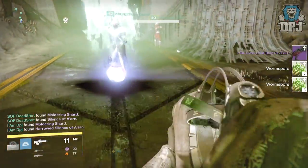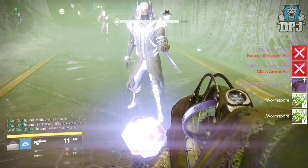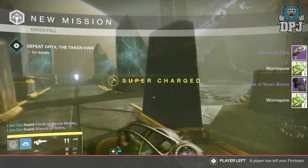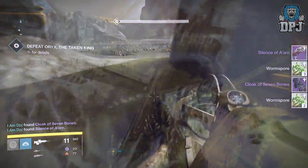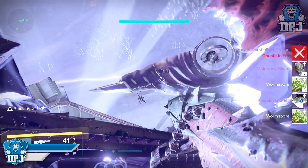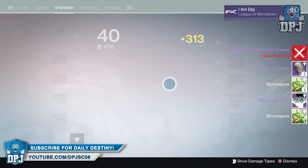I also got the Cloaca Seven Bones offering 311 defense, and I also got the Harold Silence of Iron shotgun offering 312 attack. From Oryx I got the Harold Dark Hollow Grasps offering 316 defense, and I also got the King Slayer's Ghost shell.